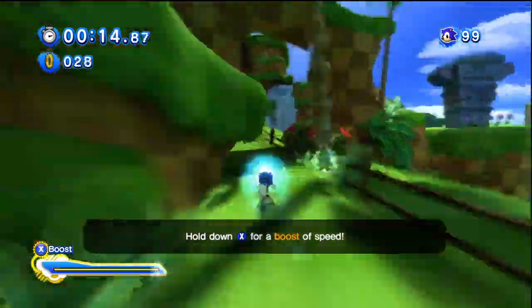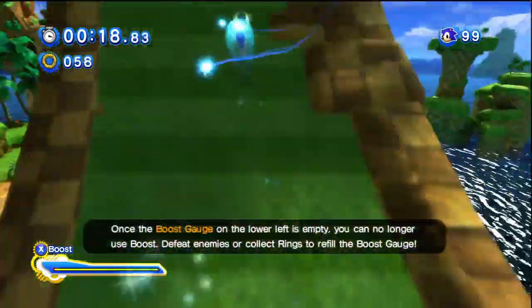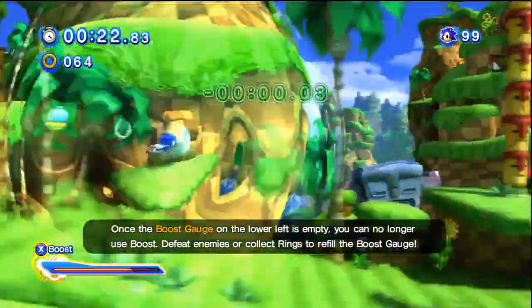Pull down the X button for a boost of speed. Once the boost goes on the lower left's edge, you can no longer use boost. Defeat enemies or collect green to refill the boost.